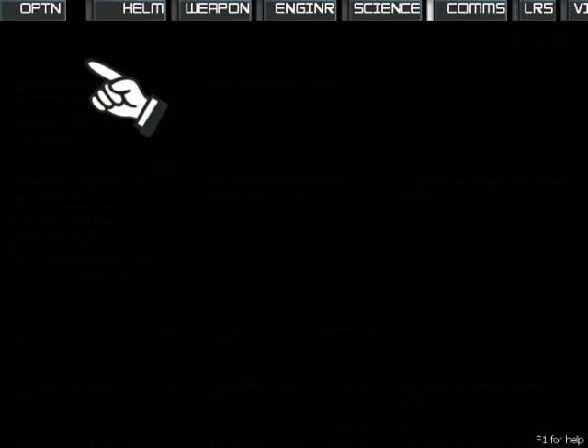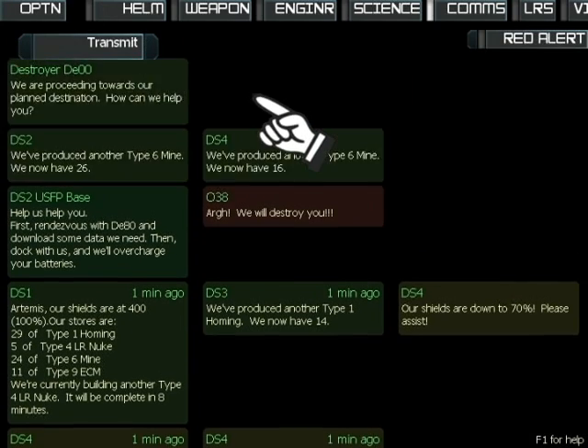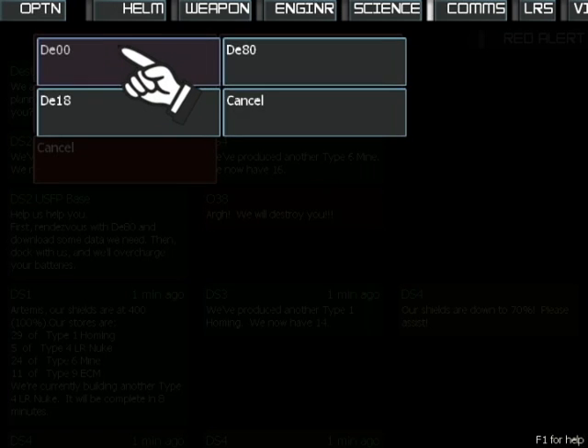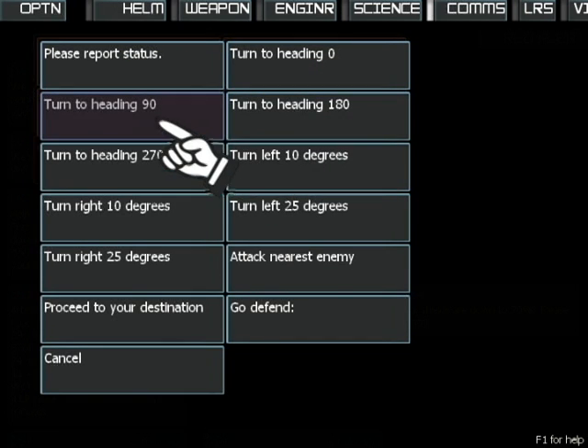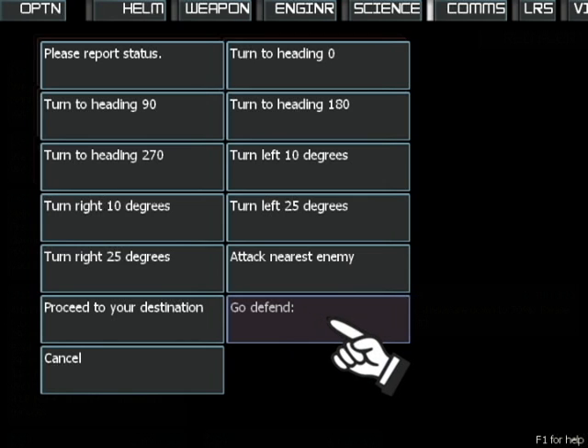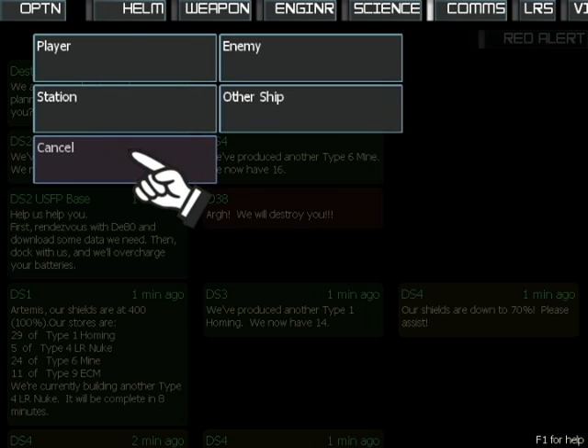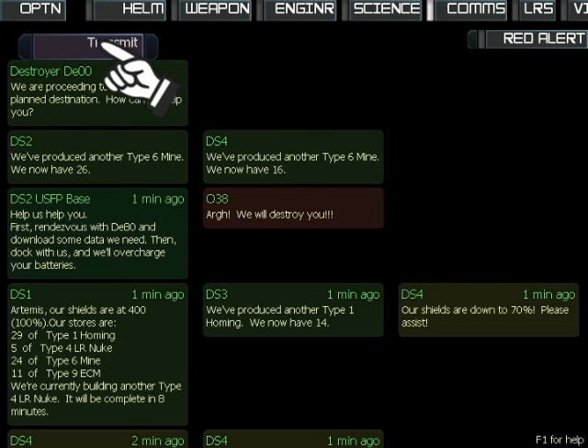If you want to talk to a friendly ship like this destroyer, you can get a status report, tell them exactly which way to go, tell them to attack close enemies, tell them they can go on their way, or tell them to go defend a station or other ship. The comms officer is the voice of the ship. Like the science officer, you cannot do your job silently — you have information that no one else has, so tell your crewmates what you've heard and what you're saying.